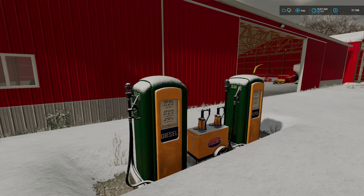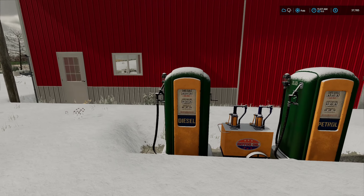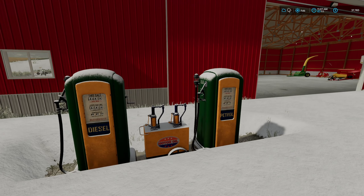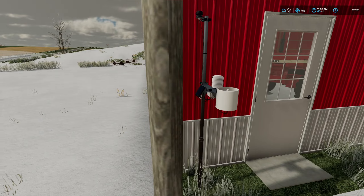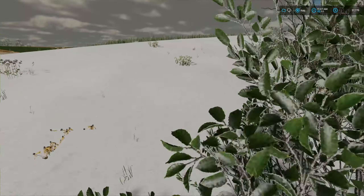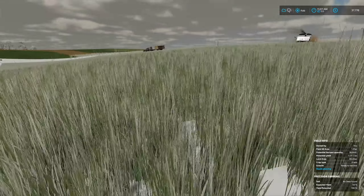I did end up putting a fuel pump down here. I think that's cool — it looks very old, and I like that it fits in. I did get a weather station here. I know this is probably a little more modern, but they've had weather stations for a while. I'll put that on the farm just so we can get a little better idea of when we're going to get rain and snow.